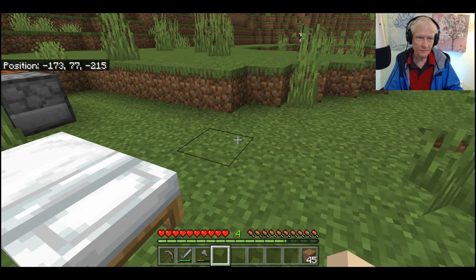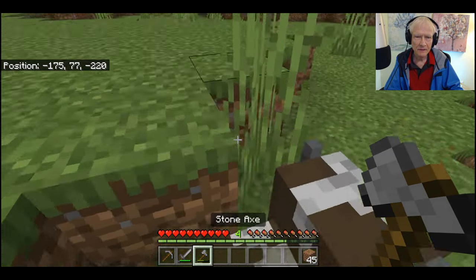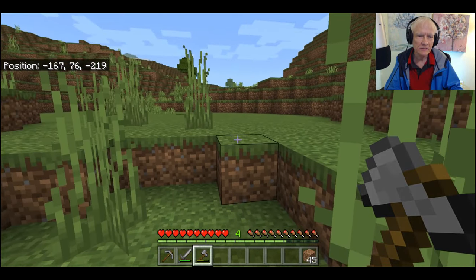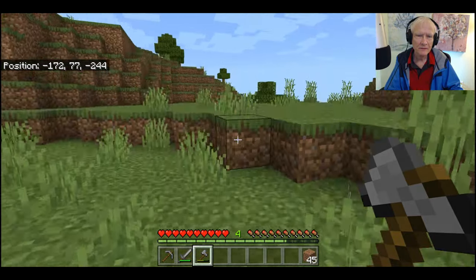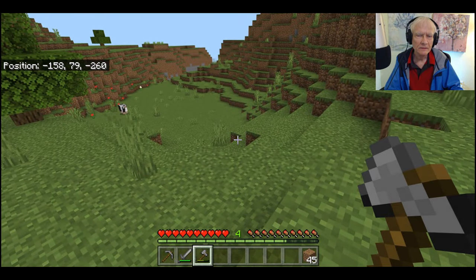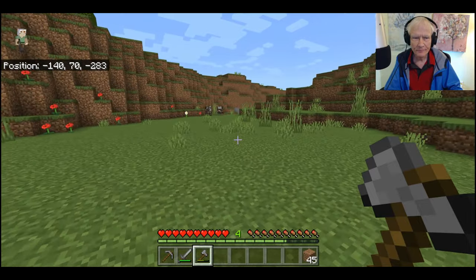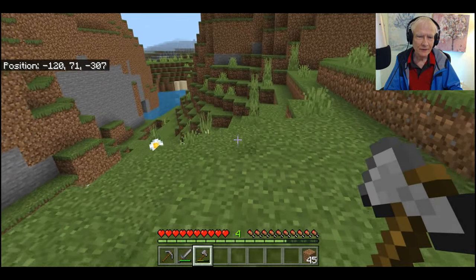I need to take note of where I am — the coordinates, my position. It's better to have some extra food just in case. Oh, he's a little calf — we'll let him go. This valley extends all the way. It's kind of a narrow valley, you see, and we have some water down here.